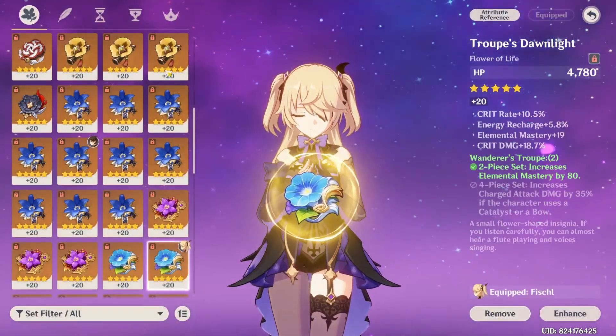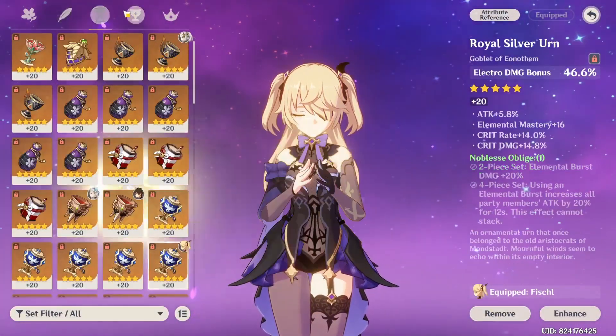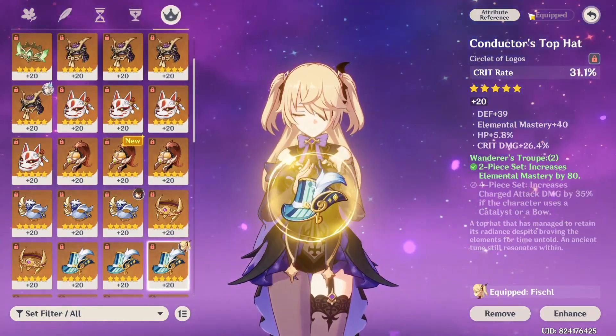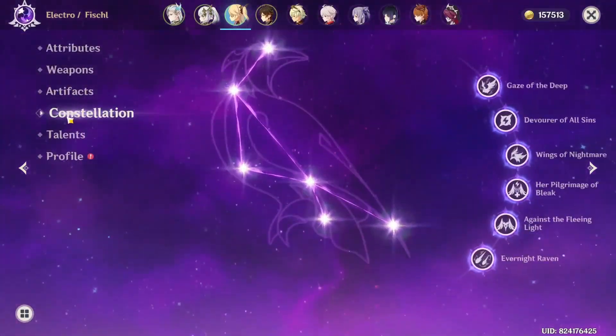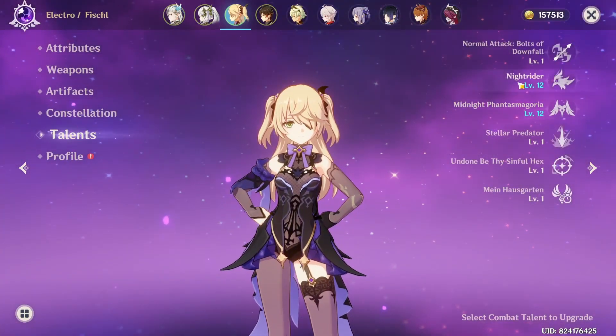I messed up — it's Wanderer's Troupe and Thundering Fury. As much crit stats as I could while trying to get the right main stat. She's at C6 and I'm very happy — talents are 1, 12, 12.